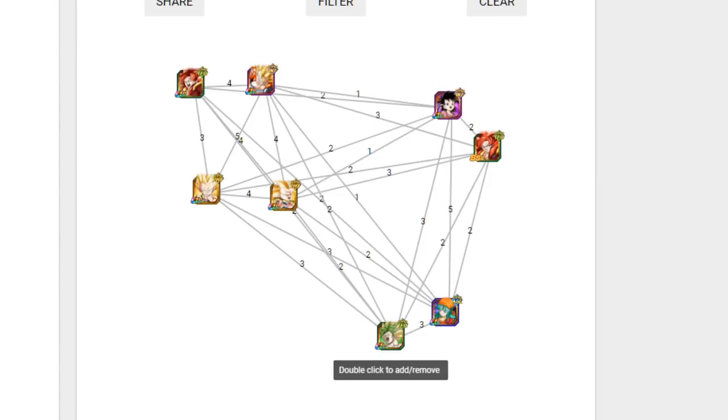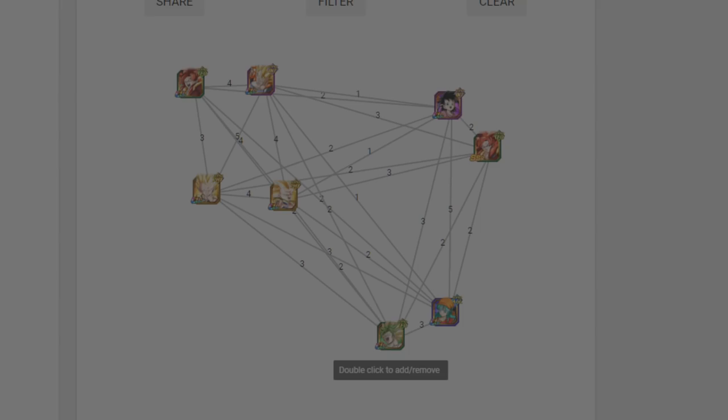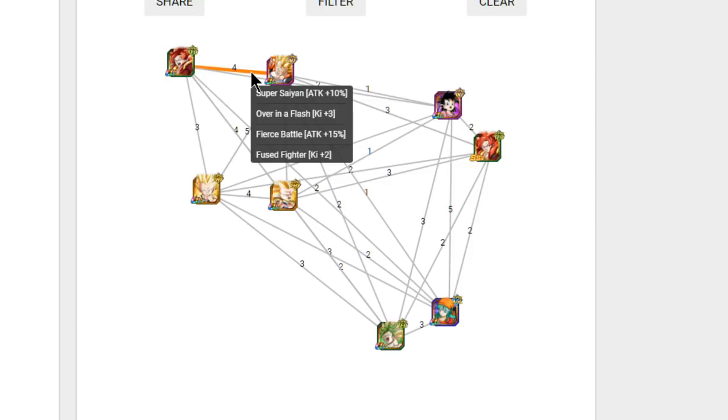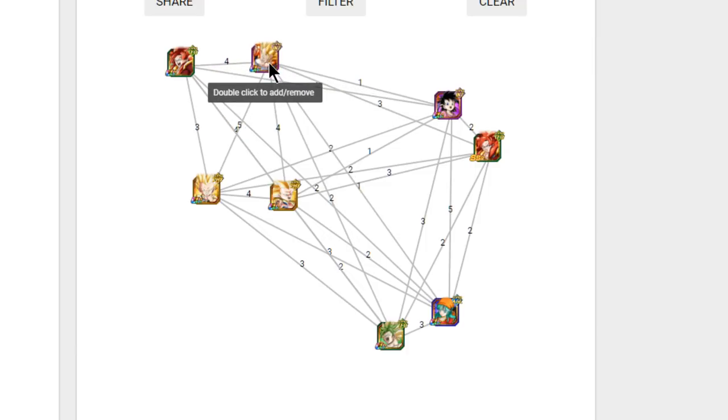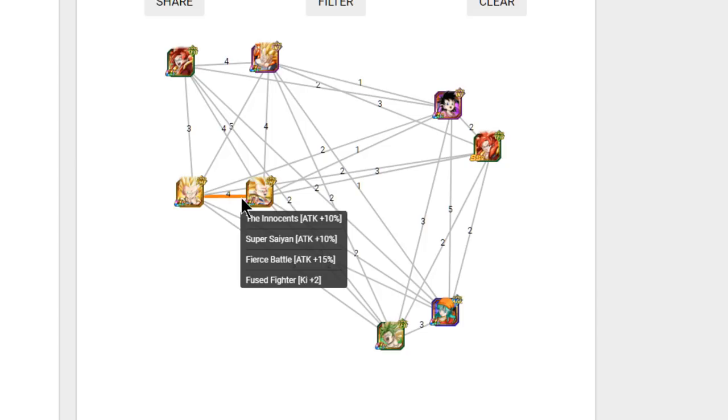Now let's jump into the Fusions team. The Fusion category has a lot of different options but is a bit more difficult to build. The staple units are obviously both Gogetas — they link well together, sharing Super Saiyan, Over in a Flash, Fierce Battle, and Fused Fighters, giving each other 25 attack and 5 ki, so they'll always be super attacking. On the other rotation you'll want Seal Tanks and Gotenks together — they're a great combination, giving each other a 35 attack buff and 2 ki.